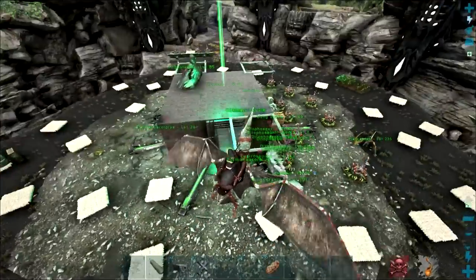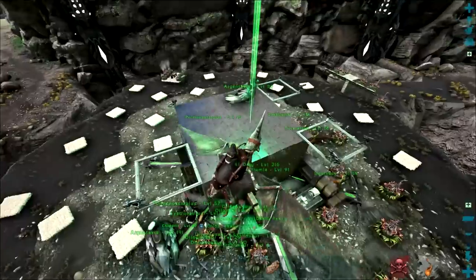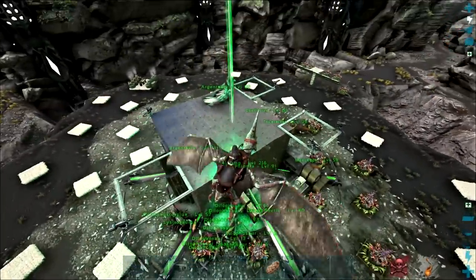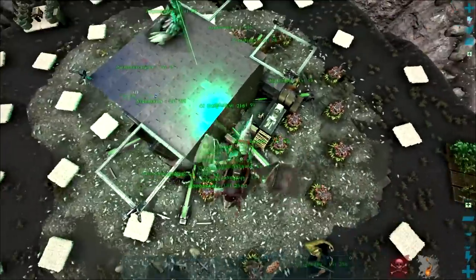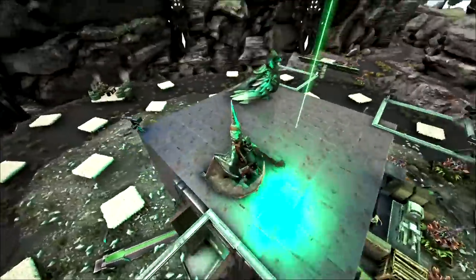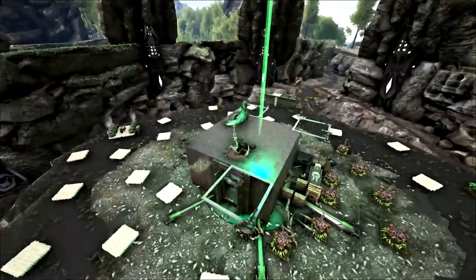We ended up running out of metal but you kind of get the gist. The hatch frames are pretty scuffed right now because it is a five by six — we couldn't really decide on how to put the hatch frames. So what I'm going to be doing now is farming up a bunch of metal to get it to a six by six because it's doing my OCD in. Then the dino gate is going to be centered and we can put the hatch frames down properly and make it look nice.